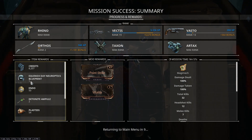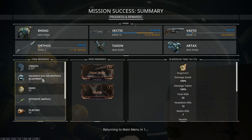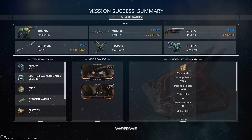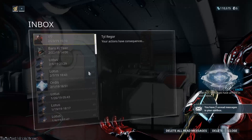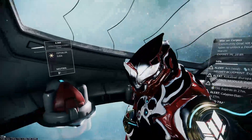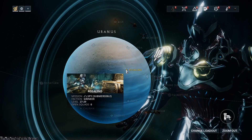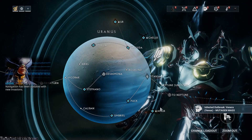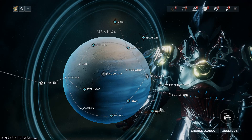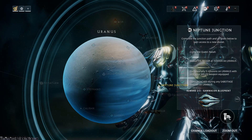From Tal Rhaegor, you can get the Equinox parts. Equinox is probably the most complicated Warframe to build — you have to have two sets of parts. You need the Equinox Day Neuroptics, Systems, and Chassis, and the Equinox Night Neuroptics, Systems, and Chassis to complete Equinox. Getting Equinox is a highly suggested thing early on, as Equinox is great for farming survival and defense and still performs very well even at endgame.